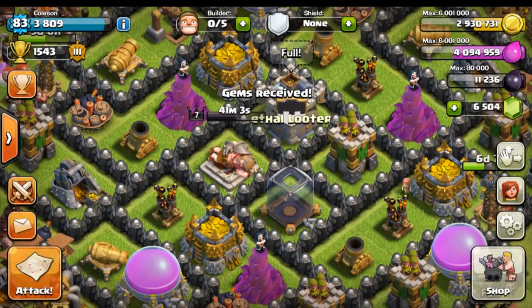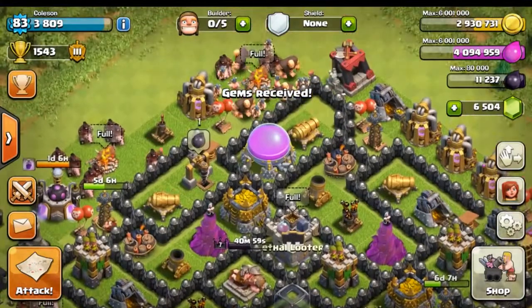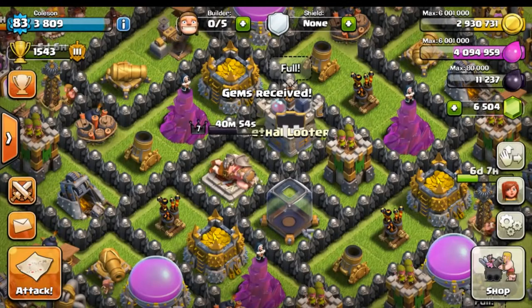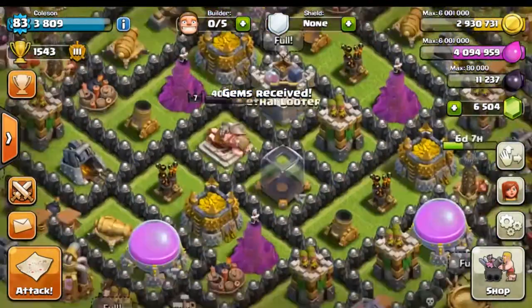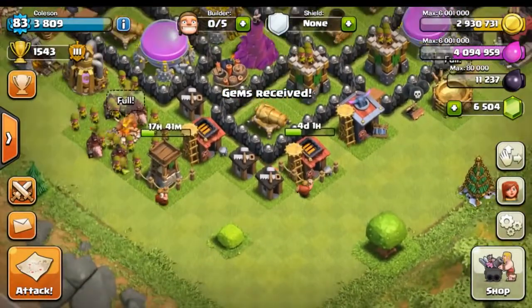We just got our gems — look at that, 6,000 gems! That looks beautiful. That is the most I've ever had in this game since I've only spent $5 before. Now we're getting down to some serious spending. It looks like all of our builders are currently busy, so let's go ahead and free up some buildings.